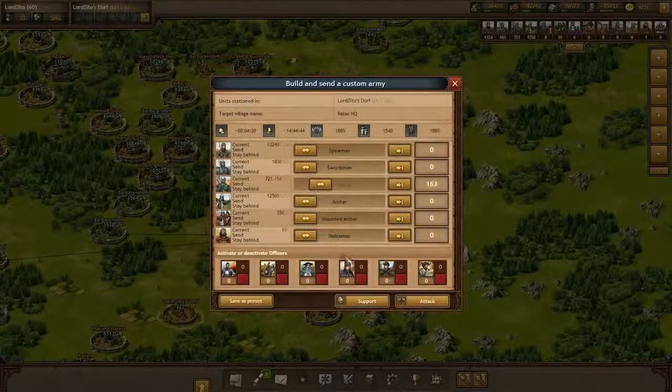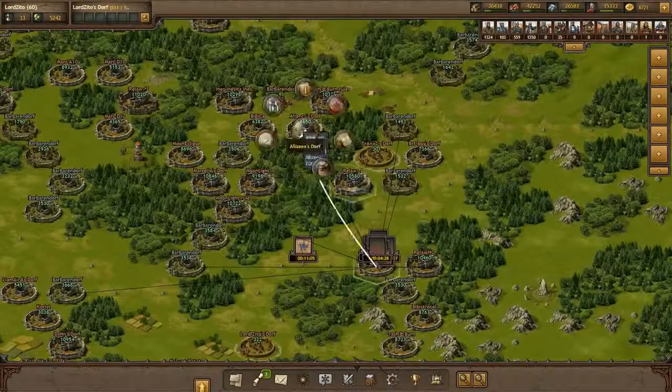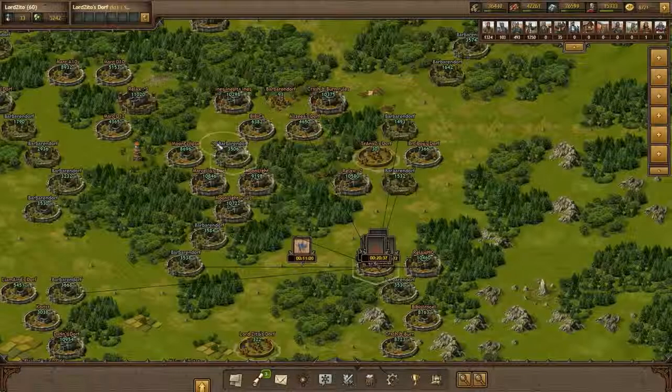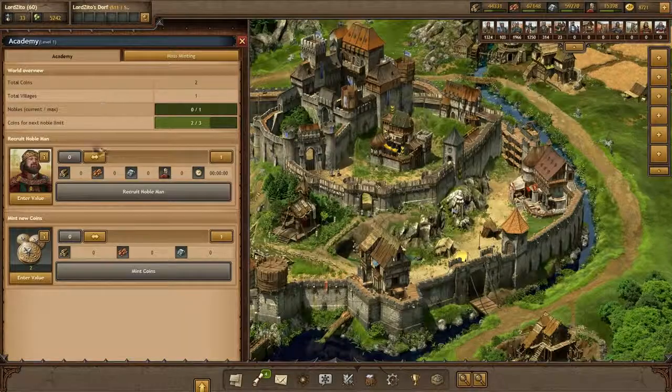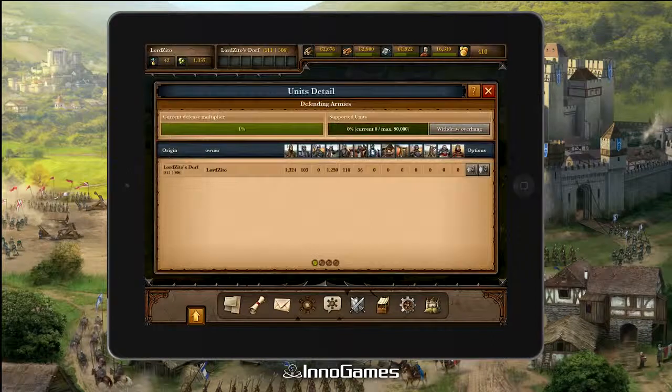So why are discipline and exactly timed attacks so important to your success? If you want to take over an enemy's village you need two things: a huge army and a nobleman. Noblemen, which can be recruited in the academy, reduce a village's loyalty to their ruler. If it reaches zero you can take it over.